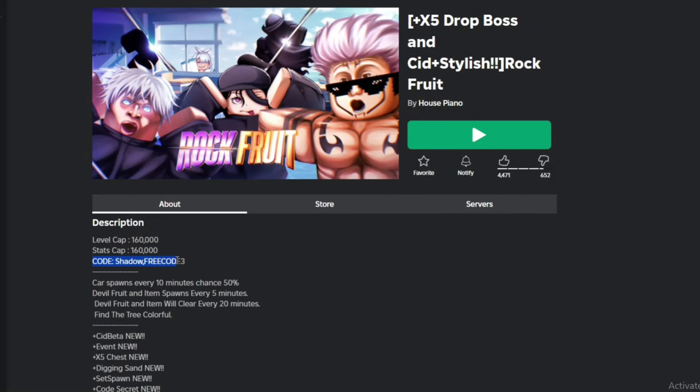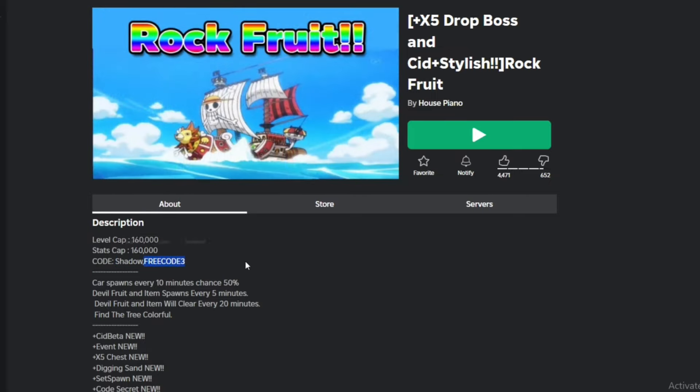First things first, let me explain something. You can get diamonds from codes — there are two codes here that you guys can use: Shadow and Three Cold.